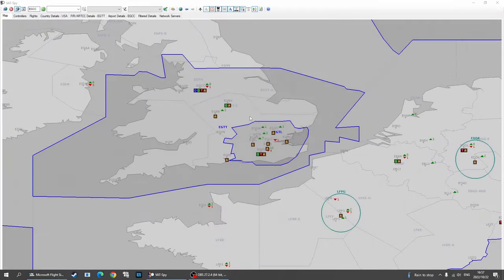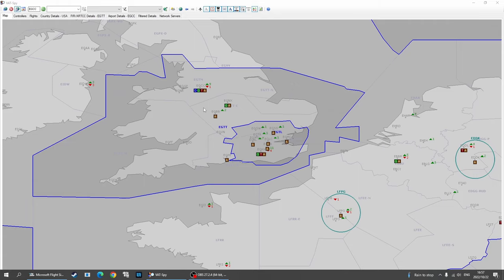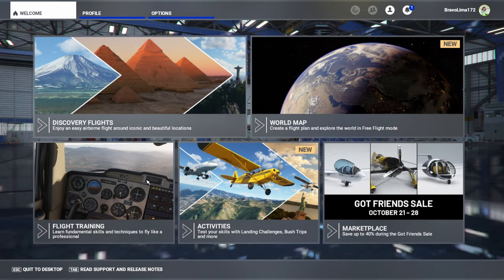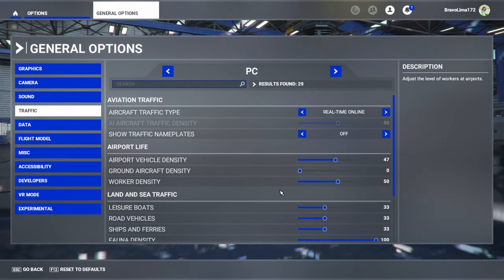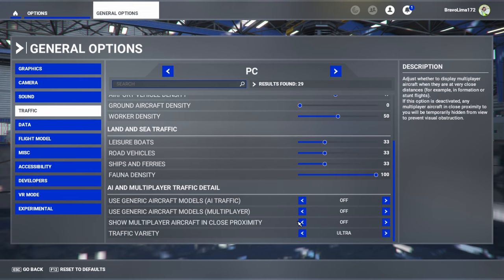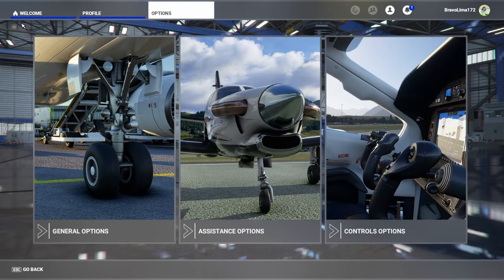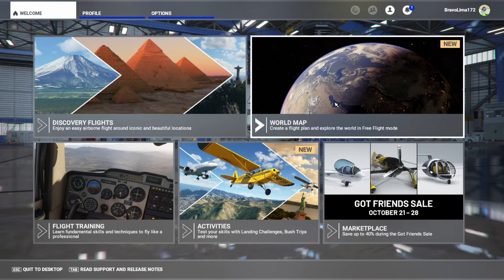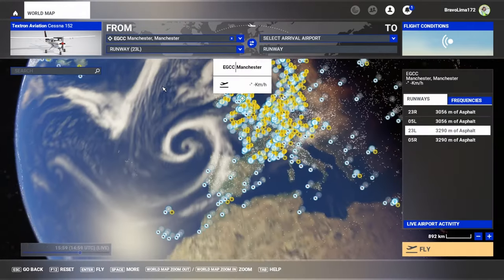We're not going to use that right now — what we are going to do is jump into the simulator, head on over to Manchester, and do a little bit of observing while they seem to be quite busy with all the controllers online. Here we are inside the sim. First thing, head over to Options, General Options, then Traffic, and make sure all generic traffic and multiplayer traffic is off because we're only going to be using VATSIM traffic for this flight.